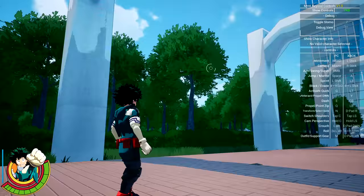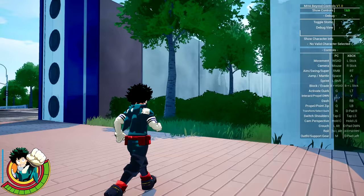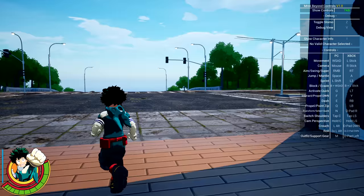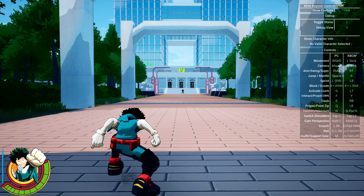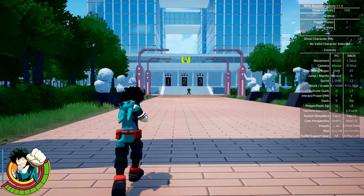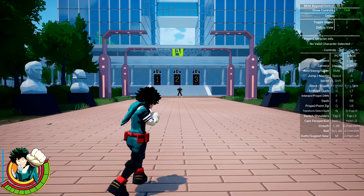We're playing on PC. Movement: WASD. Camera: mouse. Aim, swing, super: RMB — that's the right mouse button. Jump and mantle: space. We are crouching. Let's go say what's up to All Might. Block and evade: B plus WASD. We are about to box All Might — this is literally the fight stance right now. Midoriya, calm down.